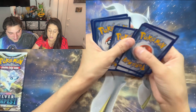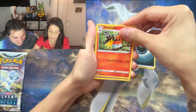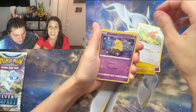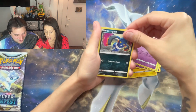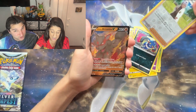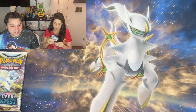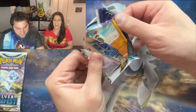Just open it already — one, two, three, four. Darkness energy, Fletchinder, Drakloak, Lanturn, Buneary, Drowzee, Spinda, Ralts, Croagunk, and Professor Laventon in the reverse — and Arcanine V! That's a hit — sleeve it up! That's the last pack. It was just a little force, that's why I pulled it.